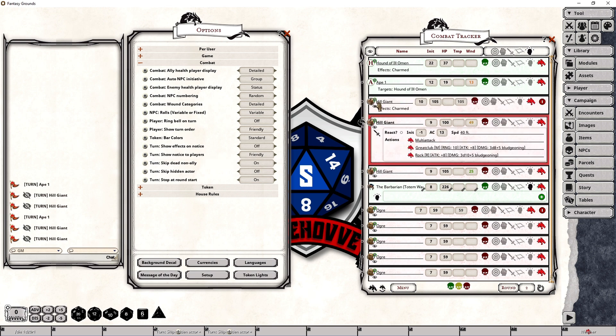But with this off, it would stop there on that particular hill giant, forcing me to advance the turn to the next active creature in the list, whether it's a player or whether it's an NPC. The next option is called Turn Skip Hidden Actor, and it is another setting that has either an on or an off state with on being the default. What this does is it forces the combat tracker to skip NPCs that you have flagged as not yet visible to the players.